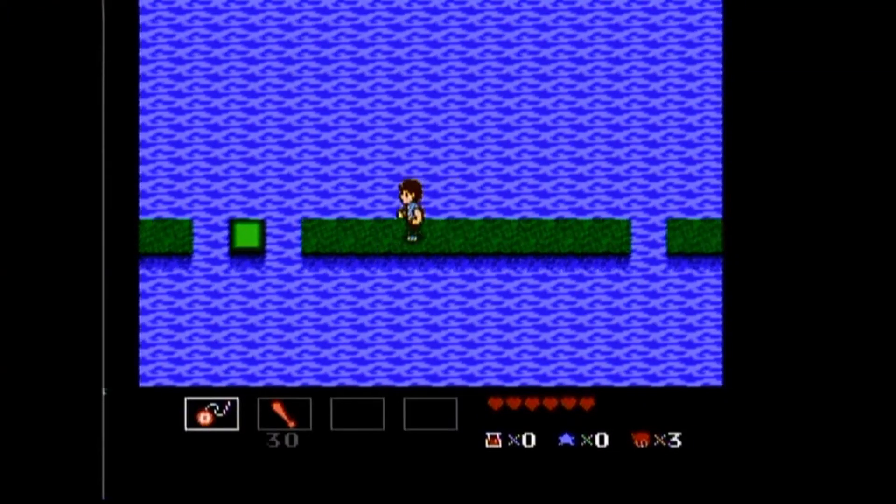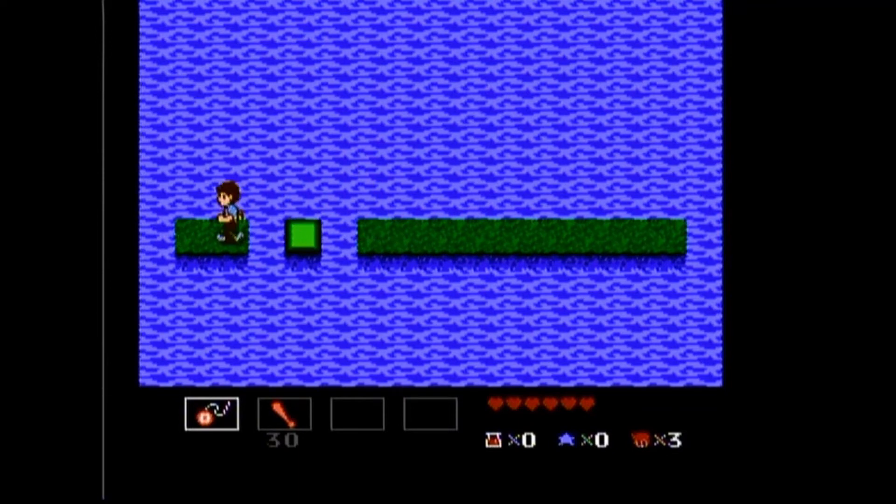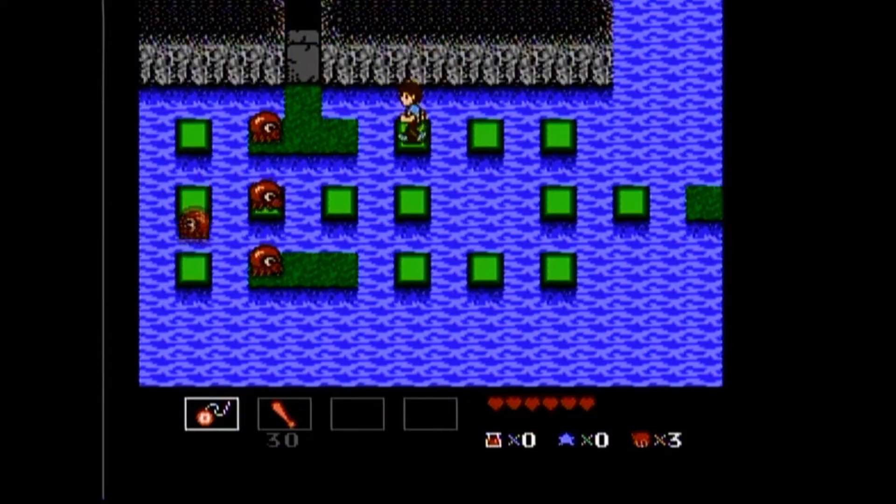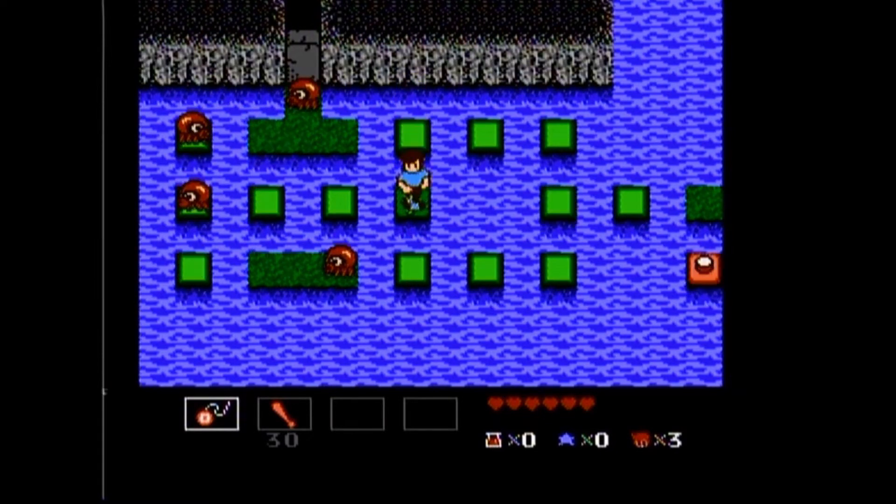The meat and potatoes of StarTropics, however, are the dungeons. This is where you engage the enemies in combat, and your goal is to kill the boss and/or make your way out to the other side. Your primary weapon is a yo-yo, but along the way you'll pick up sub-weapons, spells, and potions. Everything besides the yo-yo has limited use. The dungeons all have good design.